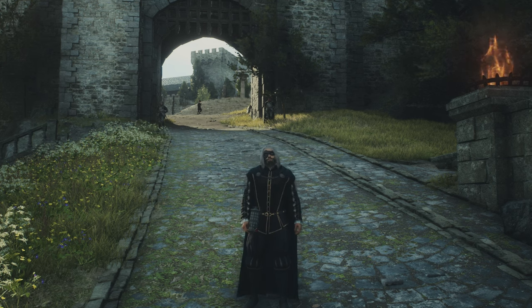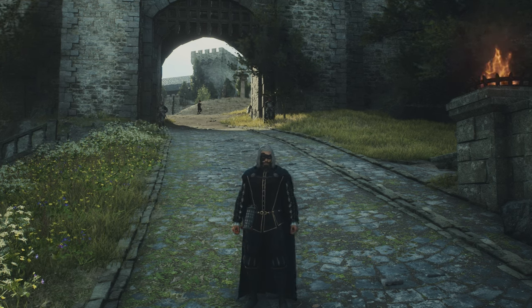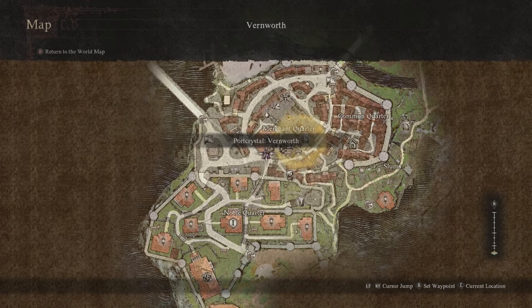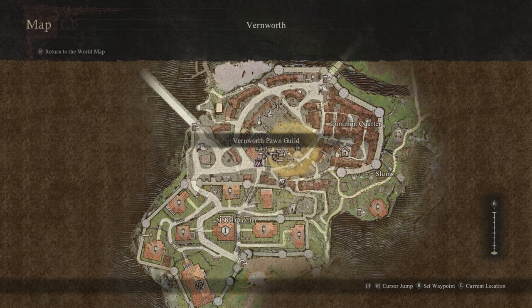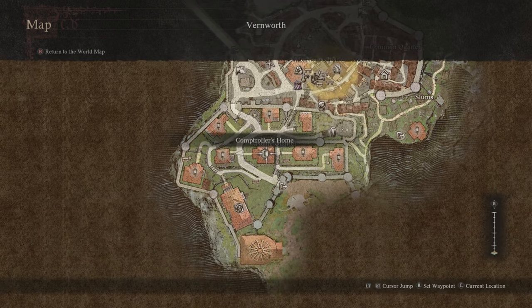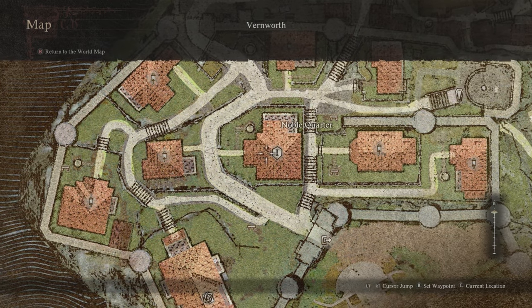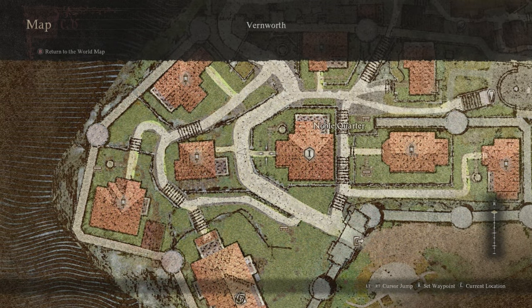The next item we need is the courtly outfit. If you try to buy it, it's going to cost you around 300,000 gold. However, we're going to show you how to get it for free. So the first thing we're going to do is head over to the town of Vernworth, and we're going to make our way to the Noble Quarter on the southwestern side. You guys are going to see on your map here, there's a place called the Comptroller's Home. We're going to go inside of this house, and the entrance is going to be on the western side.